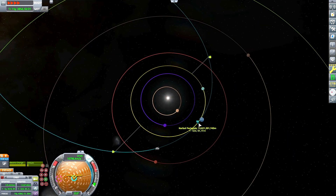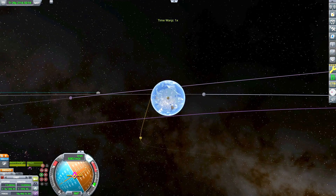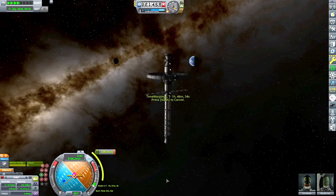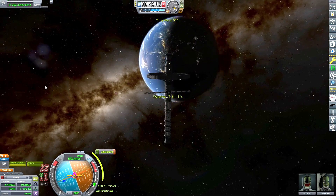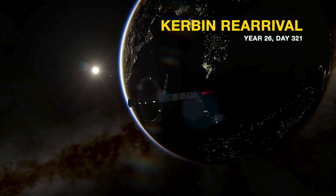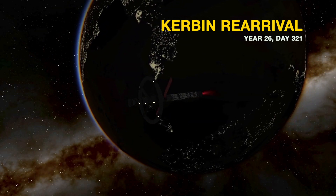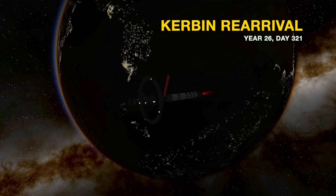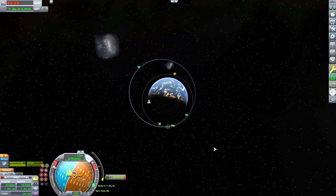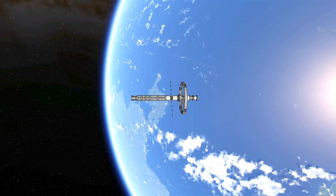Right now I'm just burning retrograde to get my periapsis down to intersect Kerbin. I got my encounter here, just tweaking my trajectory. Actually, I have enough fuel to fully circularize around Kerbin, because I forgot I didn't pack a heat shield on my return capsule, so I'm going to have to send another rocket up to come pick them up in orbit. So we're just circularizing around Kerbin to wait to get picked up by some other Kerbals from KSC. Here we are finishing our mission — year 26, day 321. Pretty long mission, but it's good that the Kerbals got to pack snacks and see two different moons.